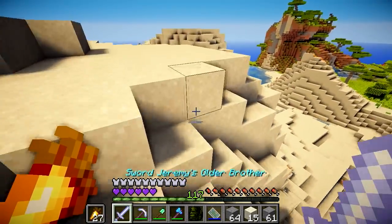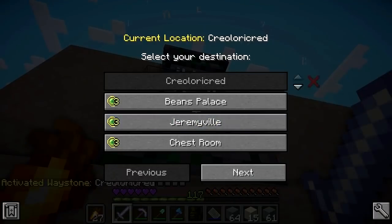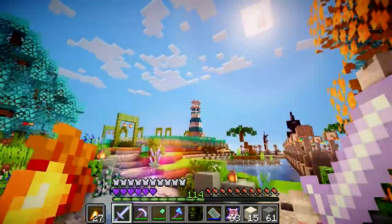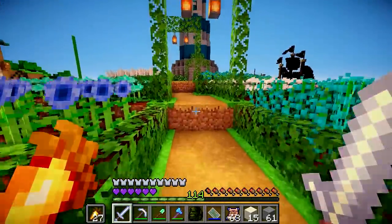Hello, there's turtles here. Wait, I just spotted a waystone - yes! Alright, let's use this. Let's go to Scott's lighthouse. Where is it? Aha, I'm liking my new hat. I'm gonna have to find an outfit to match.